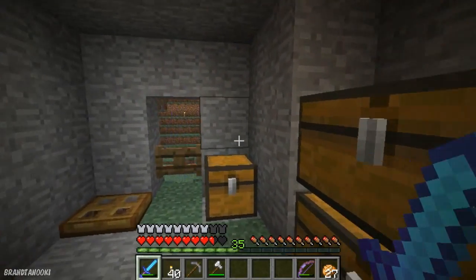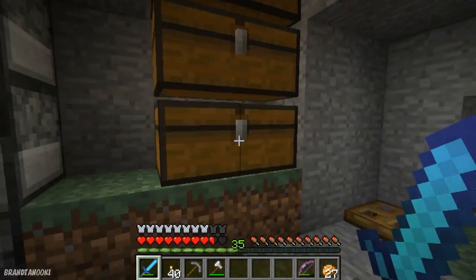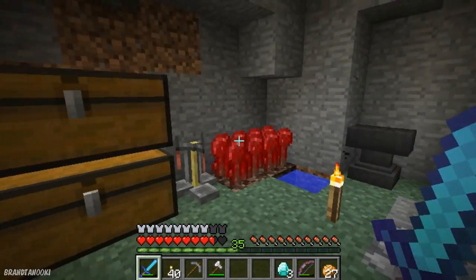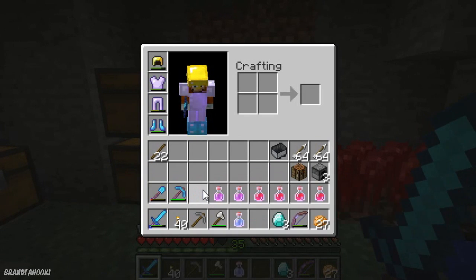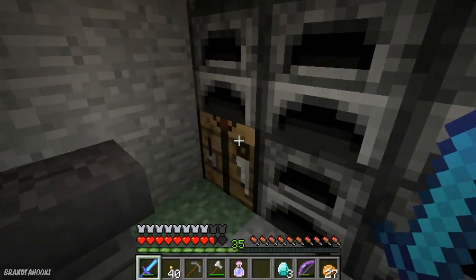Hey everyone, it is Brandon here, and welcome to another episode of Lost SMP. So in the last episode, me and Ted, Mr. Theo Gamer, we went on a nether adventure to get ghast tears. So I got my regeneration potions, I used one, and I made some warrior and health potions, and I've been using speed potions too, just to get through places a lot quicker.